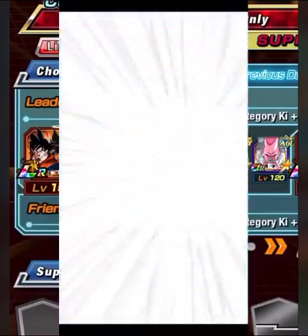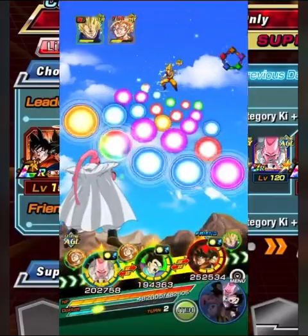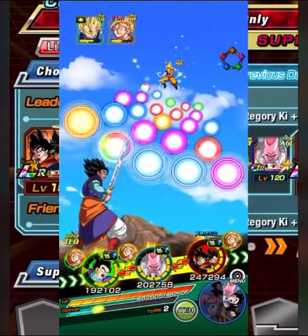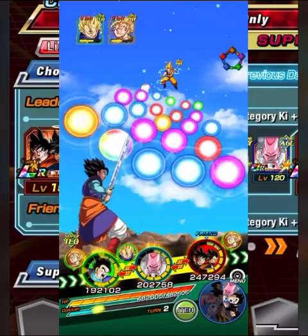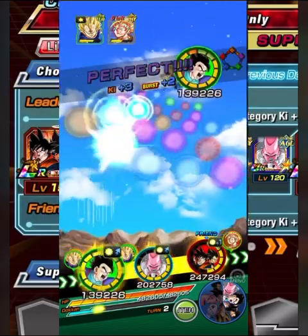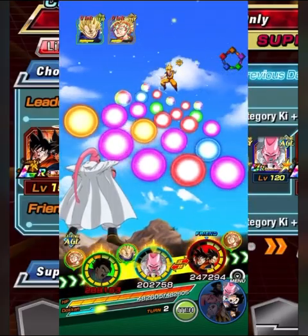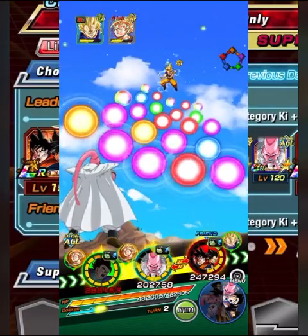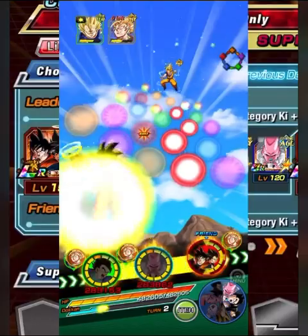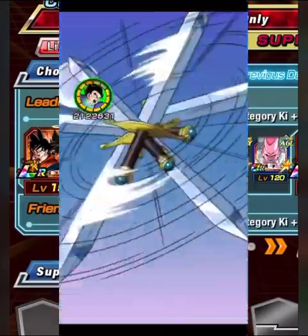They're all units that have just come out in like the last two to three months, so good indication of the power creep. There are a lot of other really good units you can use to take on this Super Battle Road, like the Majin Buu Saga Gohan — the Super Saiyan one — he would work really really well here. Evil Boo would work really really well here too. There are a couple of really good units I could have used as well.